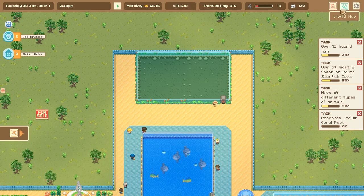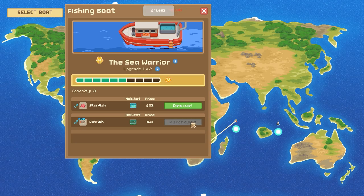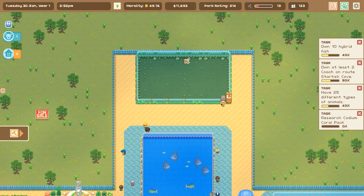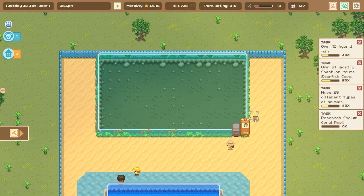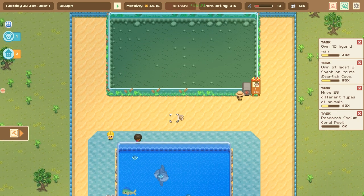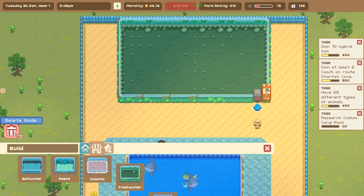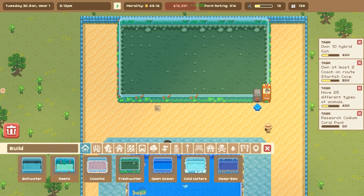We just need to make sure we snag that catfish before the day ends. One male catfish added in — yes! That's going to be another new species that we can celebrate having added into our wonderful Sulani beaches. That also means we'll have the catfish genes to go ahead and mix with whatever animal genes we wish to at our laboratory facilities.